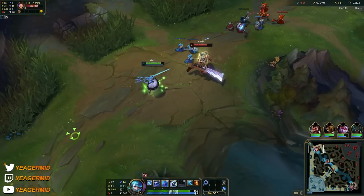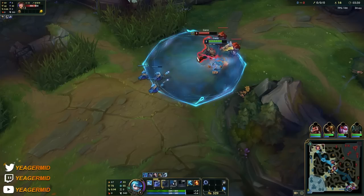Your W puts down a zone that gives you bonus armor and magic resistance, and for anyone standing outside that zone, it's going to make you untargetable.